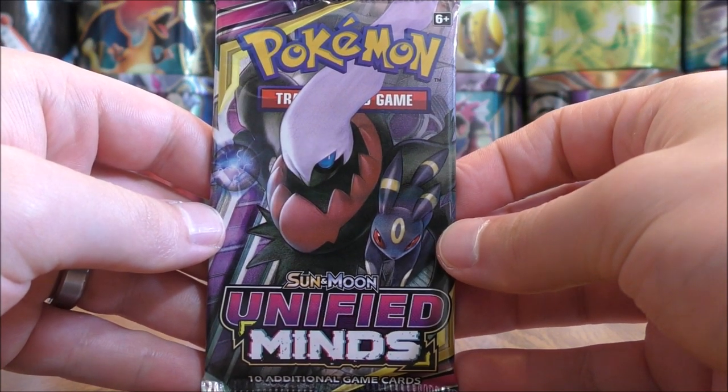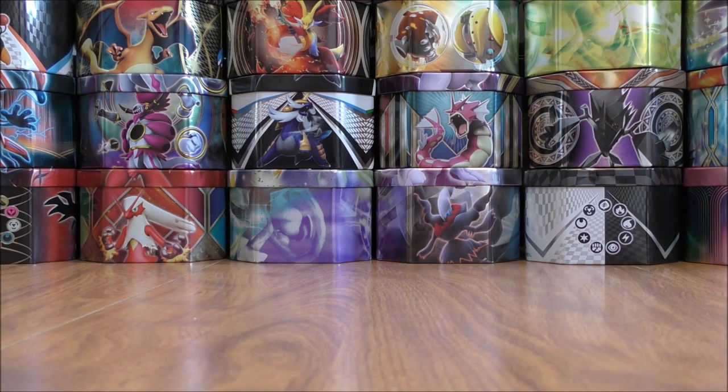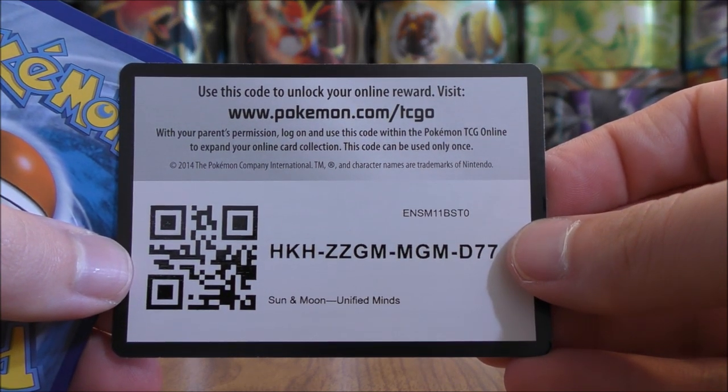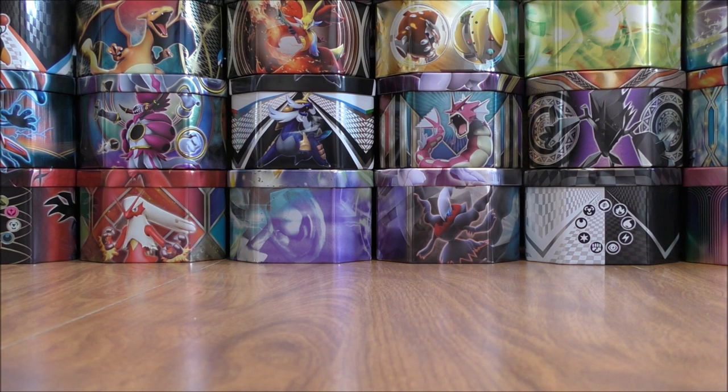I'm thinking I'll get several rare hollow cards and then some regular GX in this particular opening. Mewtwo and Mew would be the one I'm hoping for most. Would love to pull out a Secret Rare Trainer — Viridian Forest, Cherish Ball, or Reset Stamp would be the ones I'd like to pull out most. I've done very well with full art cards in this box.